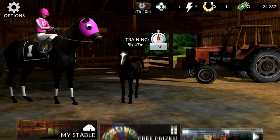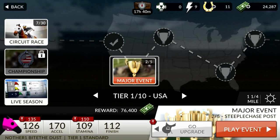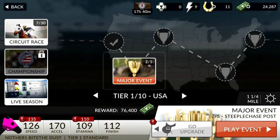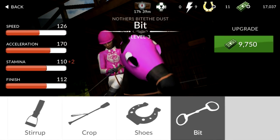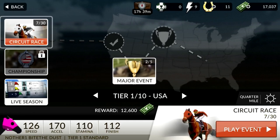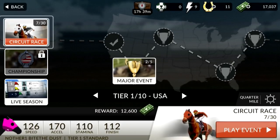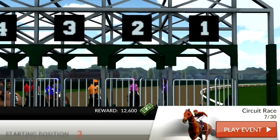Let's do one more race — I want to take you guys to the major event. We already did the circuit race against all AI, and we just did the live season race against other players for online stakes. Now we're going to do the major event. They want me to upgrade my horse's attributes before I get into this race — they need the stamina to go up one more point and the speed to go up nine points. So let's go ahead and do that because we've got some money. We'll upgrade the stamina. As for speed, we need way more money for that.